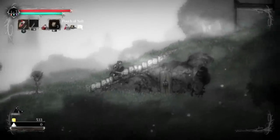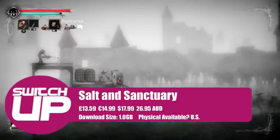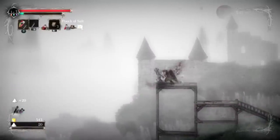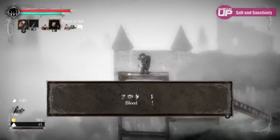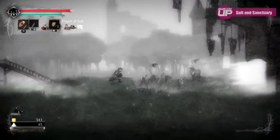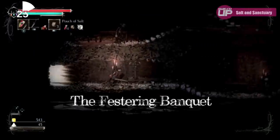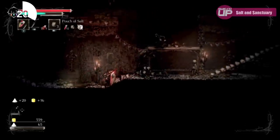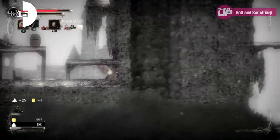My next one is Salt and Sanctuary, which I actually want to play through with you in co-op, Glenn, because apparently it's amazing that way. It takes a lot of inspiration from Dark Souls — but let's be honest, Dark Souls is essentially a 3D Metroidvania. It can be a tiny bit clunky, but it's also very deep. There's a complex class system, a load of brutal boss fights, and each enemy requires a very specific strategy to defeat. I haven't completed it just yet, but I'd certainly put it in my list of top Metroidvanias.